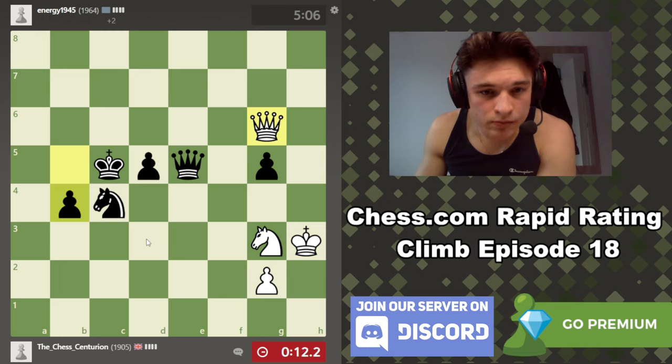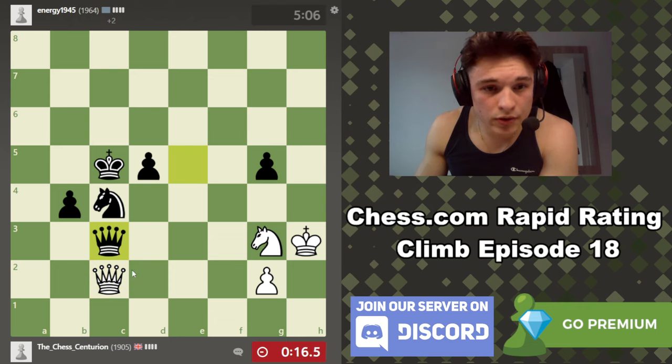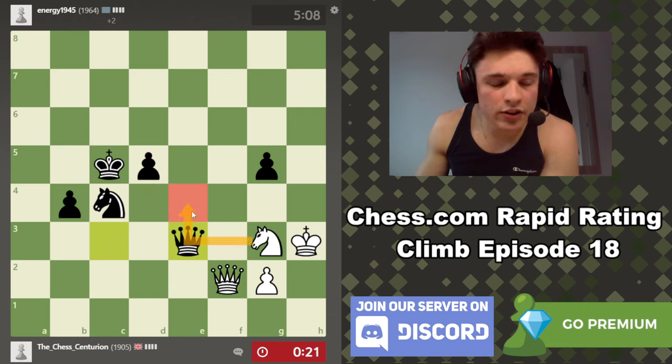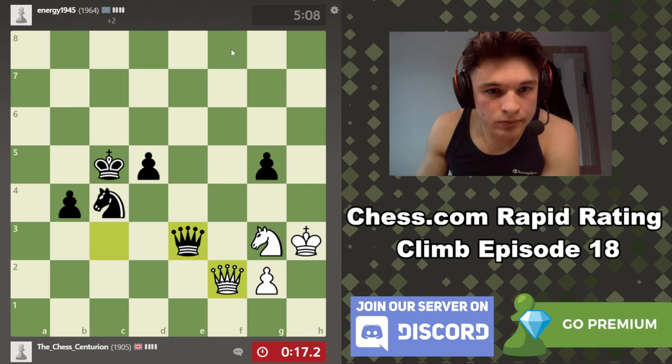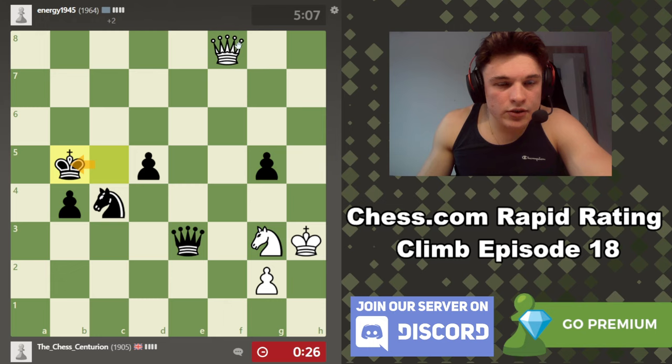Let's go here to stop b3 — pinning the knight might be useful. This knight can now move. Now he can push — then maybe this. I was going to say this, but the knight's pinned. Check. Again, king d4 — the knight can't fork the king and queen because it's pinned, annoyingly. To protect this, he's going to have to move like that.